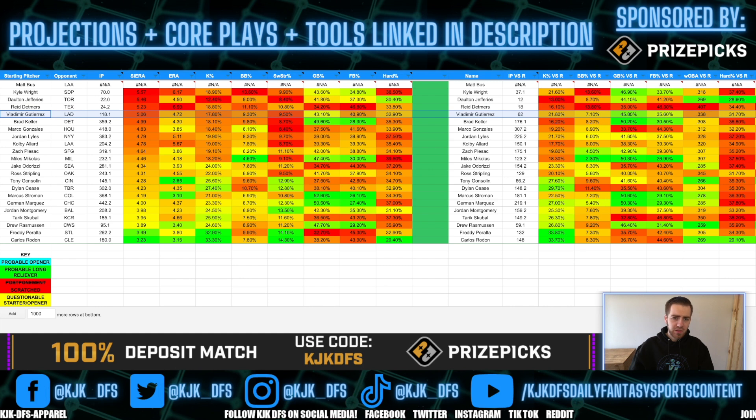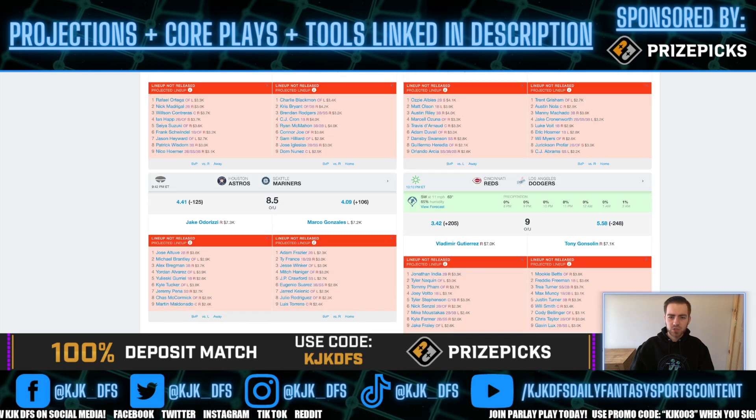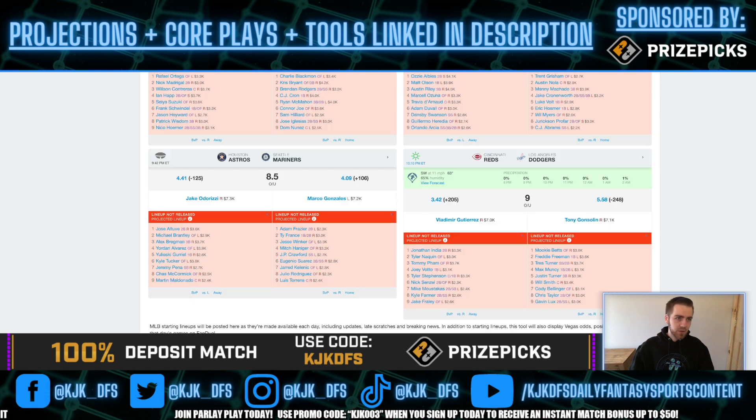Vladimir Gutierrez is taking on the LA Dodgers — obviously their lineup is filthy up and down. Gutierrez had some bright moments last year but also some down moments. He gives up a 438 slugging to righties and 507 slugging to lefties, and does a better job keeping the ball on the ground against right-handed hitters. But he has to take on the Dodgers, which is just not a fun matchup. They're automatically going to be a stack every night — Betts, Freeman, Turner, Muncy, Will Smith, Cody Bellinger, Chris Taylor, Gavin Lux. Having Gavin Lux in your 9-spot — he would not be a 9-hitter on a lot of other teams in the majors. Just a filthy lineup.